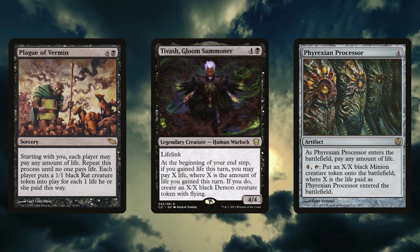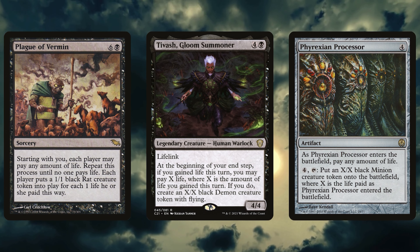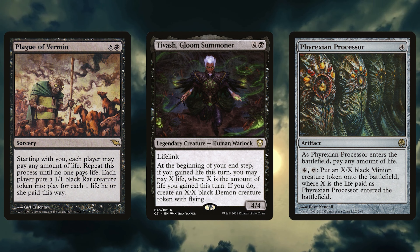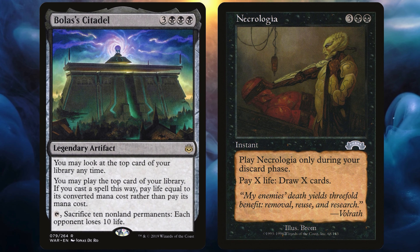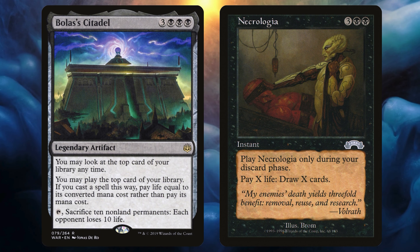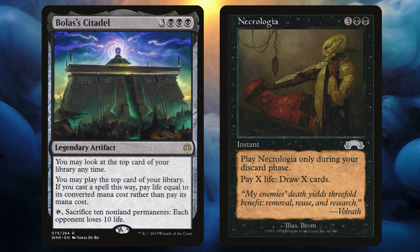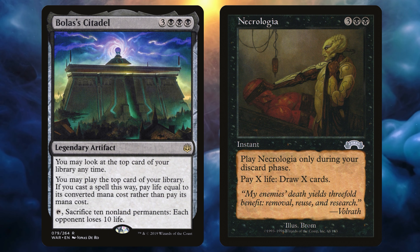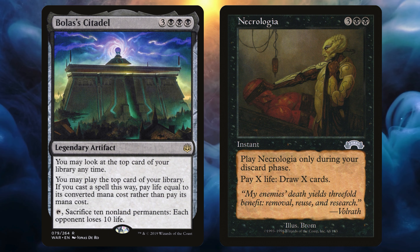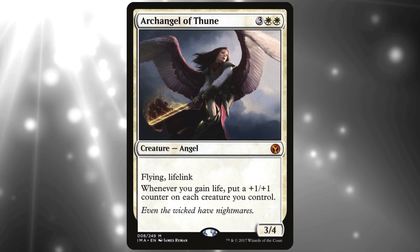I'm back and forth on Aetherflux Reservoir — I usually reserve it for a storm build, but we are able to cast a lot of small things in a turn and getting over 50 life isn't hard. Then follows a trio of cards that find very different routes to creating creatures for us. Plague of Vermin lets us have a life auction with our opponents to create 1/1 rats, and we can bask in the glory of knowing those rats will trigger our soul sisters, recoup the life spent, and give us lots of bodies for sacrificing. A couple of soul sisters and we are making back our life twofold. Tvash Gloom Summoner turns all the life we gain in one turn into a flying demon, and Phyrexian Processor will put an X/X minion token into play where X is the amount of life paid when it entered — a steady stream of 10/10s sounds lovely.